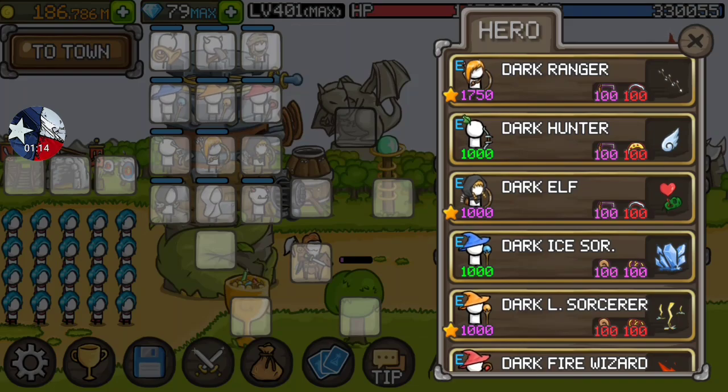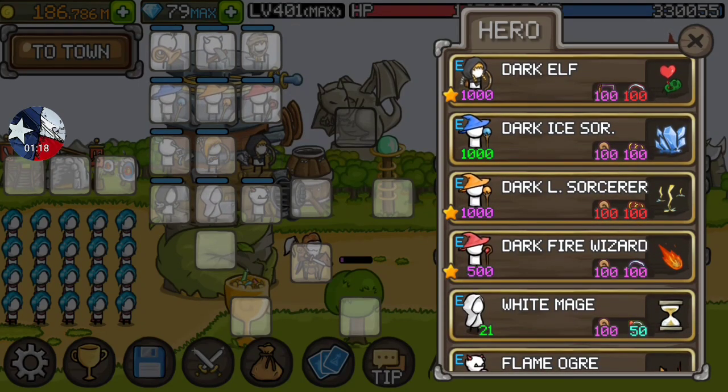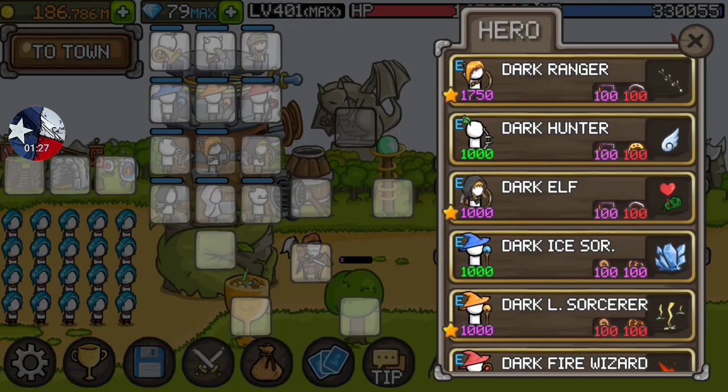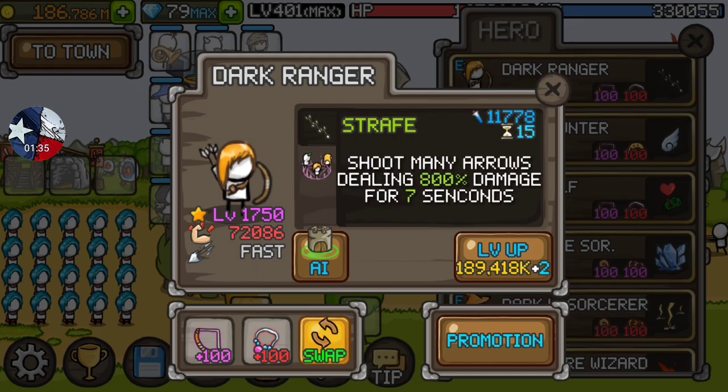They each give each other buffs. The middle one will get a buff from the left and the right hero. The right gets a buff from the middle, the left gets a buff from the middle. Usually what you want to do is put either the Dark Ranger or the Dark Elf right smack dab in the middle. I've done Dark Ranger for a long time. I'm actually thinking about switching it to the Dark Elf. The Dark Ranger gets most of its power from its ability — it gets 800% more damage, that's 8 times the normal damage when it's active.